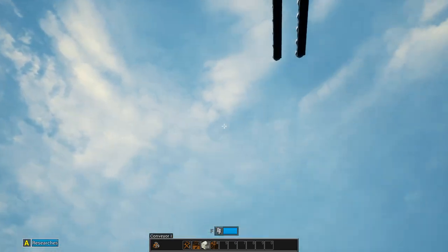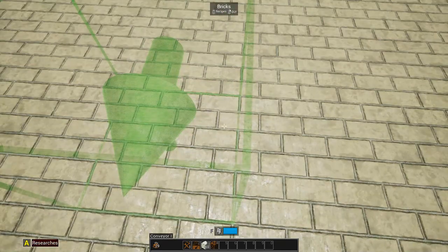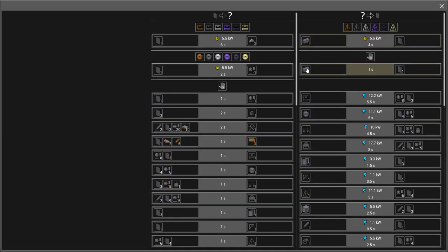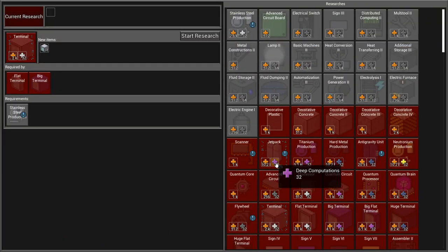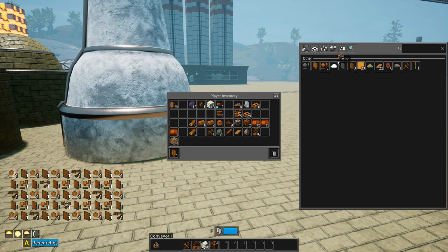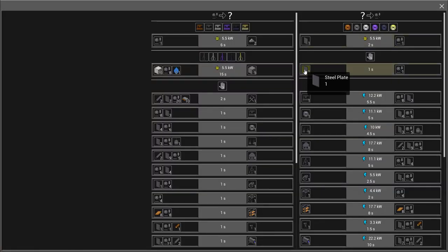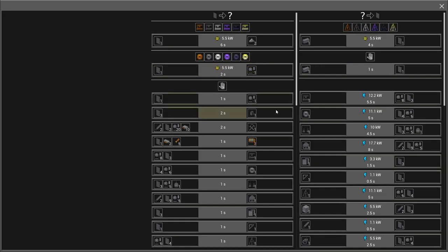Making sure the conveyors are all lined up here. Coming out of here we're going to split it up into what we've got going on over there. I need to check if I've still got research to do. Stainless steel production - do I have parts and plates? There's no wire, that's right. Let's see what else we can make out of ingots: just plates, and plates become pipes and parts.